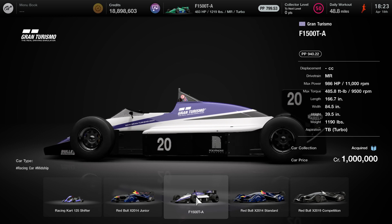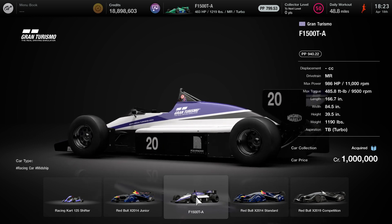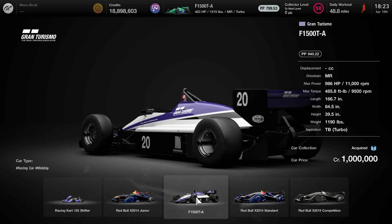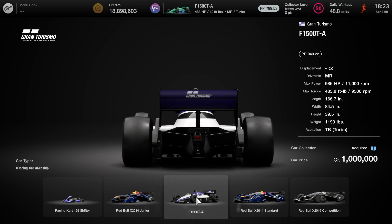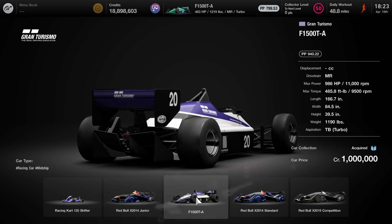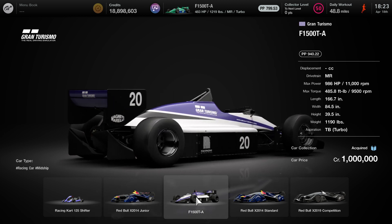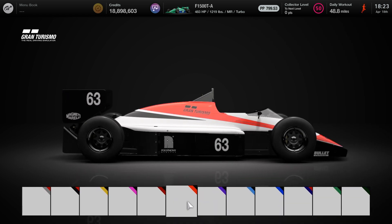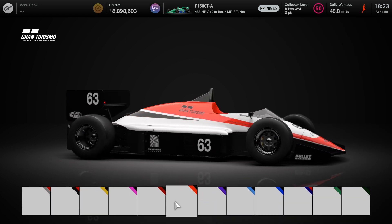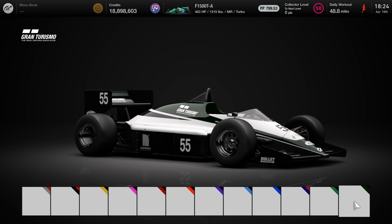It's worth a million credits. The performance spec is around 950 performance points, with close to 1,000 horsepower, very lightweight — right below 1,200 pounds. So you can do that too if you can't do the missions. And here's all the different colors that the car has to offer.